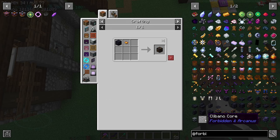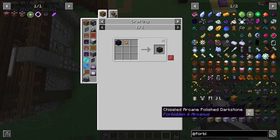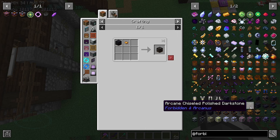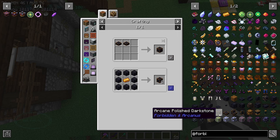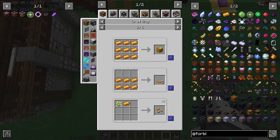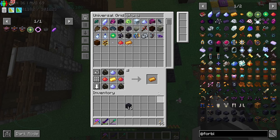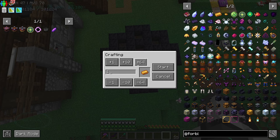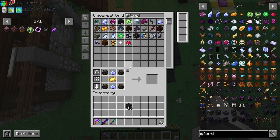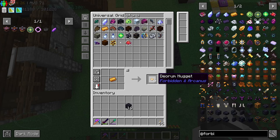I believe it's chiseled polished dark stone for these ones. I've auto-crafted all of these already - I've got them all on auto-craft because you need one of the blocks for this. I'm going to call it 'deorum' - I've already auto-crafted that. I'll make 64 of these because why not. And we need to make a ton of nuggets.